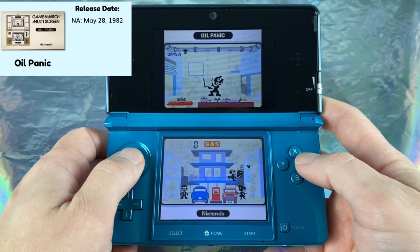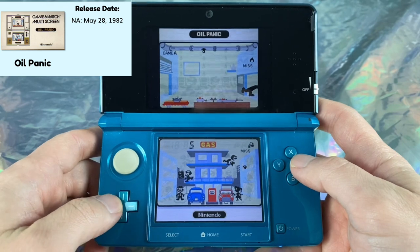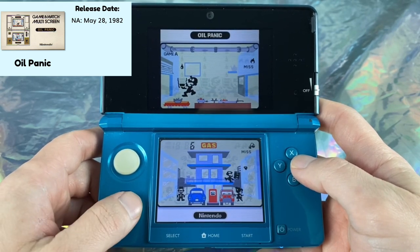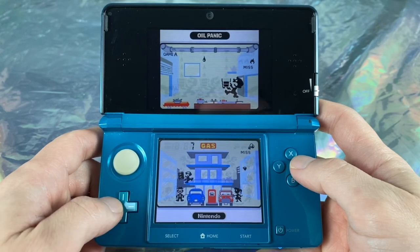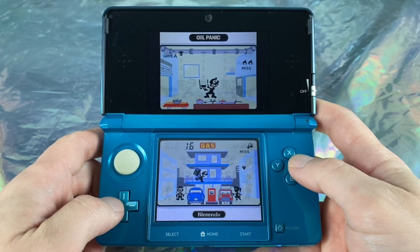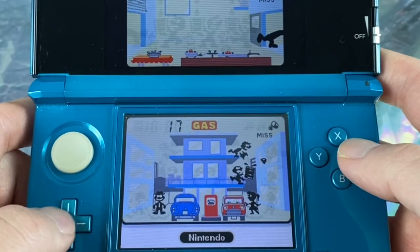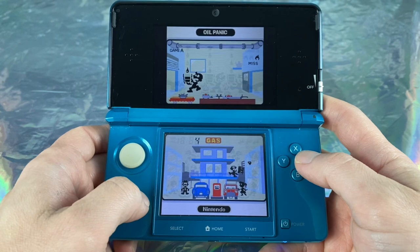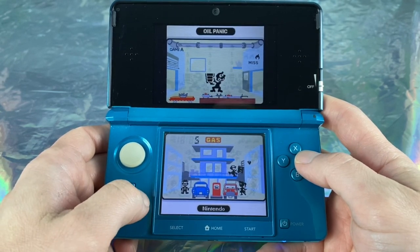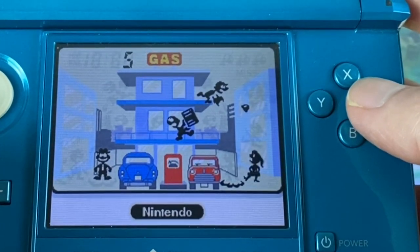Oil Panic first came out in North America only on May 28th, 1982. The object of the game is to collect oil dripping from a pipe above in a bucket. You can only collect three oils at a time, and then you have to dump it into a bucket held by a guy randomly going back and forth. You have to time it just right, and if you toss the oil without the guy below you, it'll spill on people down below and they'll get mad at you.